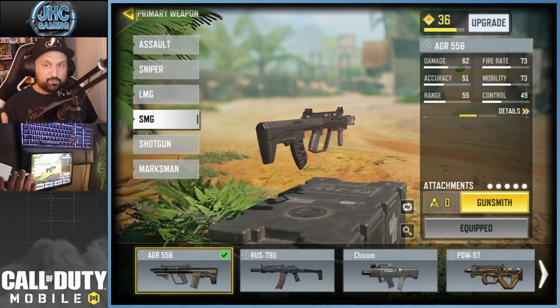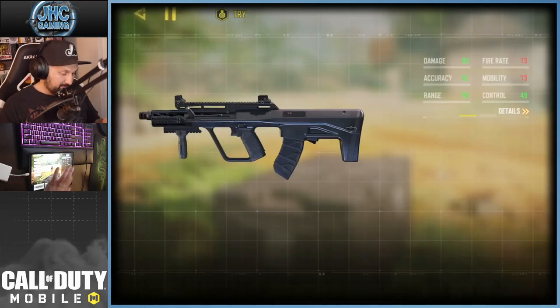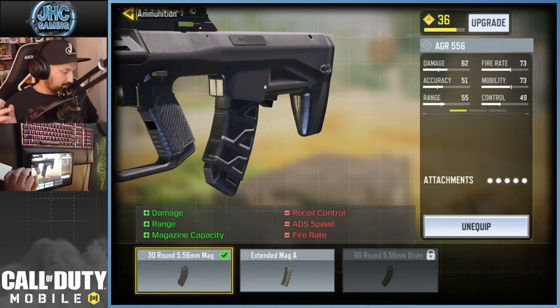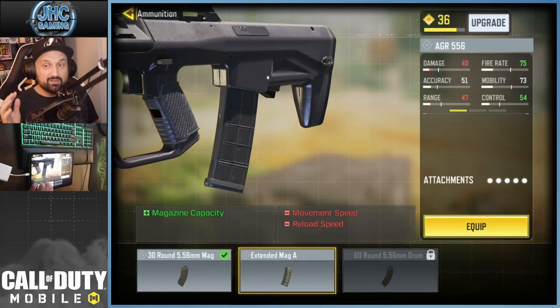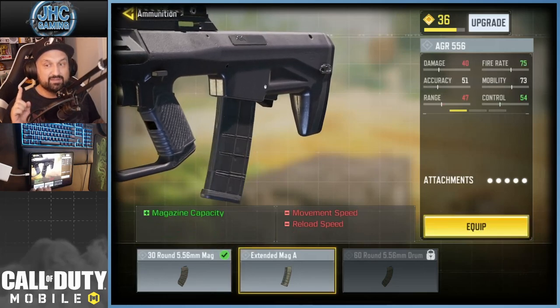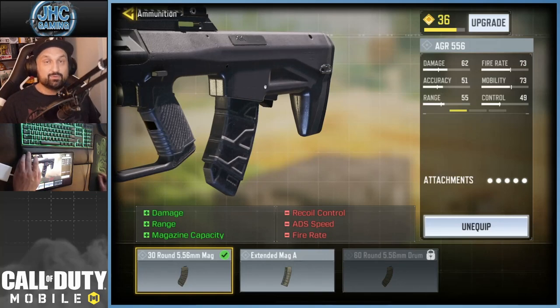Alright, we're level 36 now. I played a few games to level up and we got the jungle camos, so we can start working on headshots. At level 34 you unlock the 5.56 mag on this gun. Usually SMGs use 9mm, but this one has access to 5.56 like ARs. Switching from the extended 9mm mag to 5.56, you lose a little fire rate from 75 to 73, but the damage bumps from 40 to 62, which is a really good boost to time-to-kill.